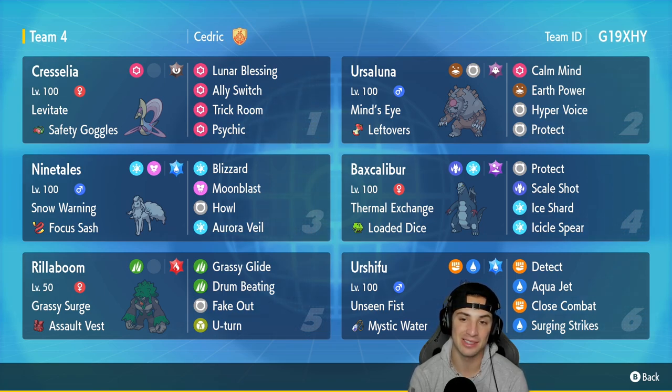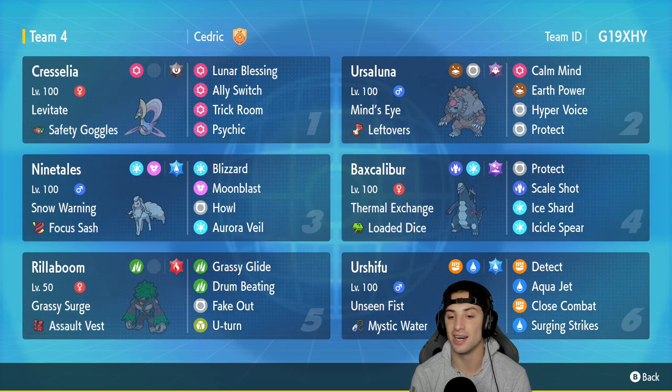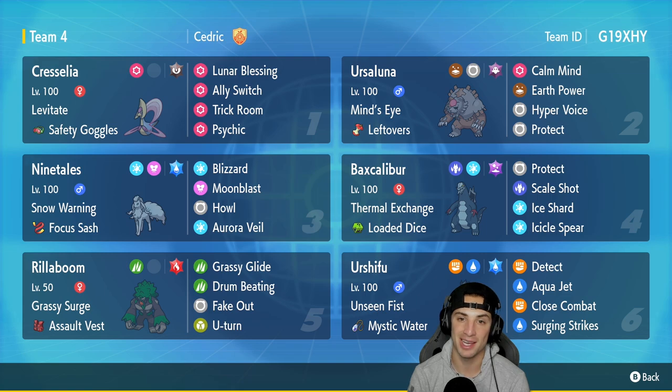Our final Pokémon is Urshifu, the Water and Fighting type - you really can't go wrong with this Pokémon, it is still top tier within the meta. It's got Unseen Fist with Mystic Water as the item, and its four moves consist of Detect, Aqua Jet, Close Combat, and Surging Strikes. If you want to rent the team, the rental code is at the top right hand corner.